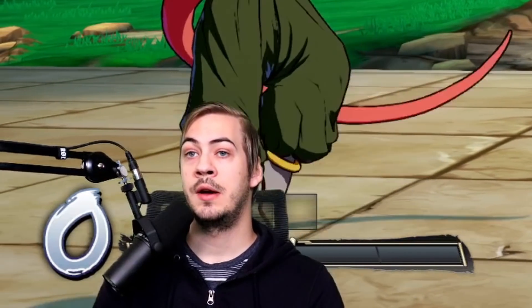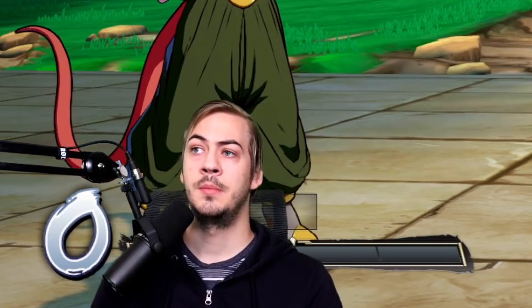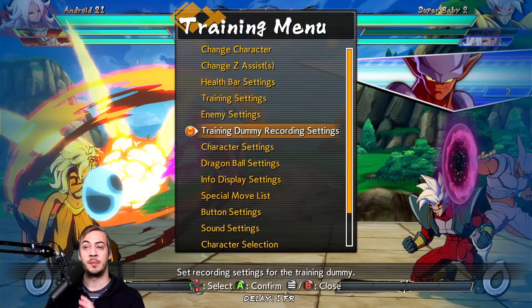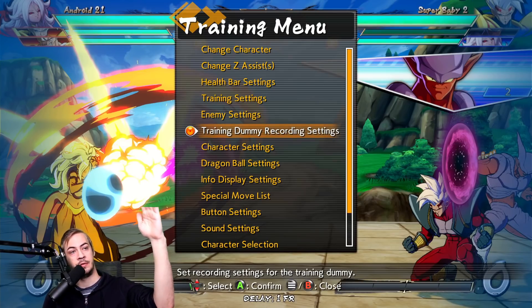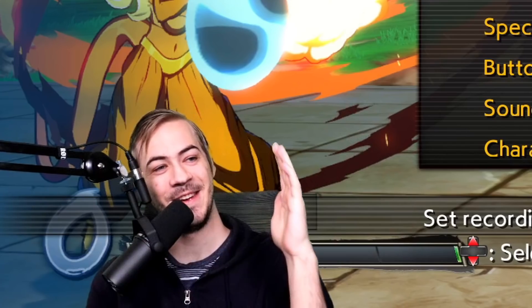One thing I have to point out is that you need to think about where the assist is going to be in order to avoid it. In the case of something like Janemba's assist, notice how the ki blasts come from in front of you and then go downwards towards you.